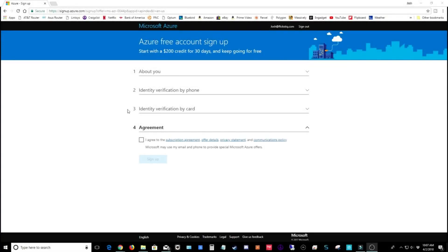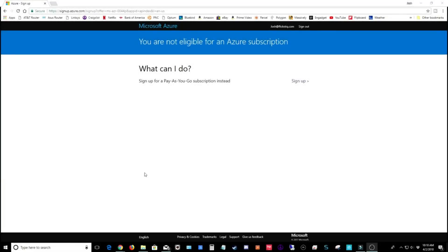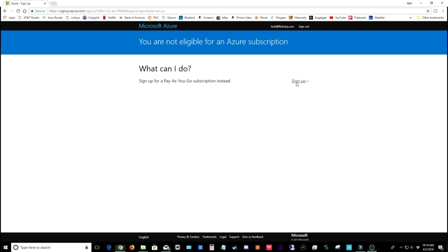After you've finished entering your payment information, it's going to ask you to accept Microsoft's agreement. I'd encourage you to read each of the agreement details, and when you're ready click agree and choose to sign up. On the next screen it's going to ask what type of subscription you'd like — we are signing up for a pay-as-you-go subscription, so go ahead and click sign up.